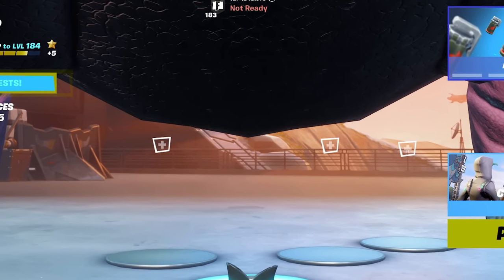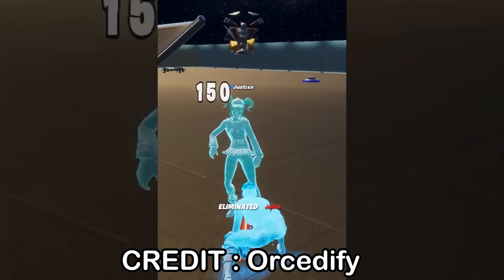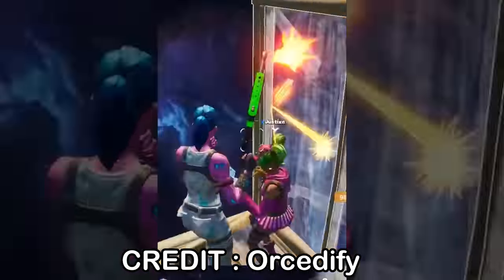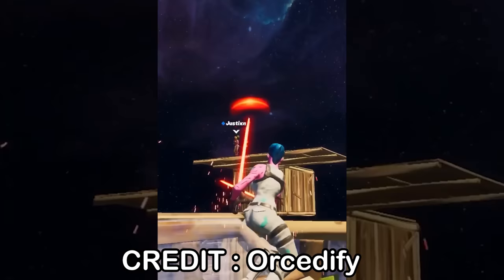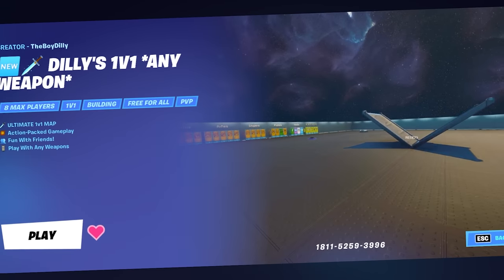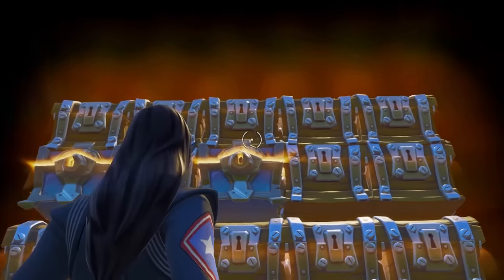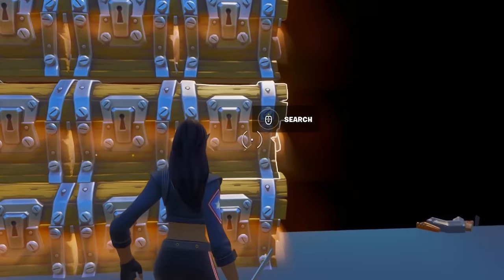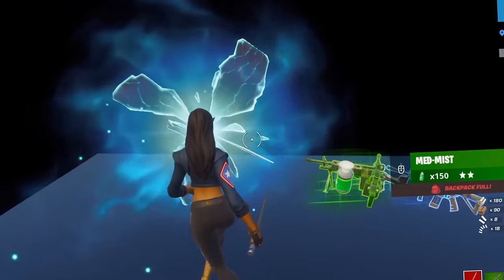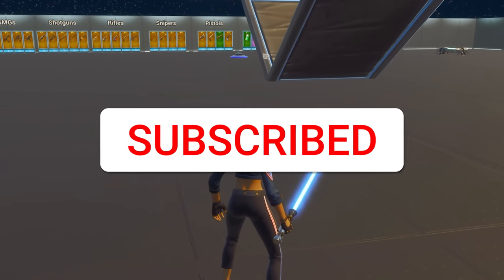I just found a way to get lightsabers in creative — let me show you the way that worked for me. This is the first 1v1 creative map to have lightsabers. When you spawn in, check every chest because one will have a lightsaber. From there it's a normal 1v1 map with tons of weapons. You can put on extra health to troll friends, then take out the secret lightsaber — you can block all their bullets. We put in the island code, press play, start the game, and open every chest until we find it. There we go — Obi-Wan's lightsaber and the new blaster rifle! Go into the rift and you can use a lightsaber in creative — and the blaster rifle, which is also not normally in creative. If you don't subscribe, these will not work for you — so make sure to subscribe!